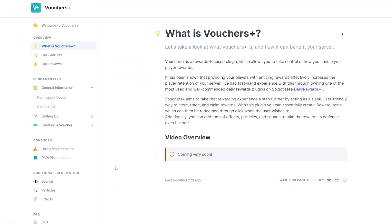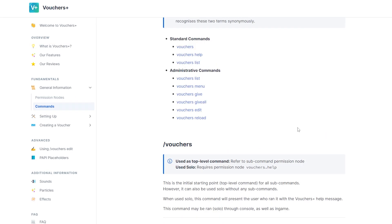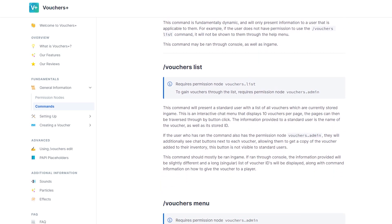I will also leave a link to the documentation website in the description. Over here you can find all important information — permission nodes, a clean overview of all the commands, as well as all the information you need to know about creating your own voucher.